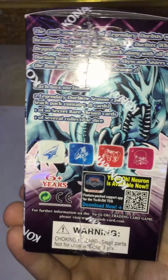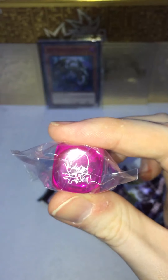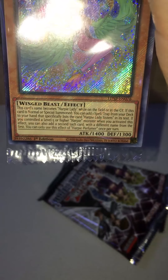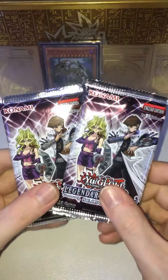Let's go ahead and bust this bad boy open! So we've got a Harpy Lady die — all pink, very very nice color. And the Harpy Perfumer secret rare. Oh, there's some foil bleed on that — very cool down there in the text box. For any of you guys who don't know what foil bleed is, it's when the foil from the artwork bleeds through to the other extremities of the card. Wow, it's a full foil bleed — love it!